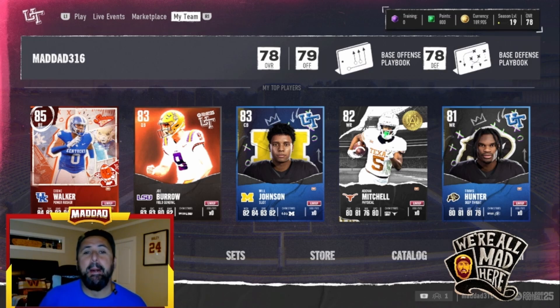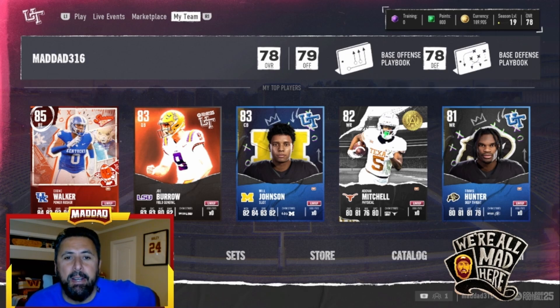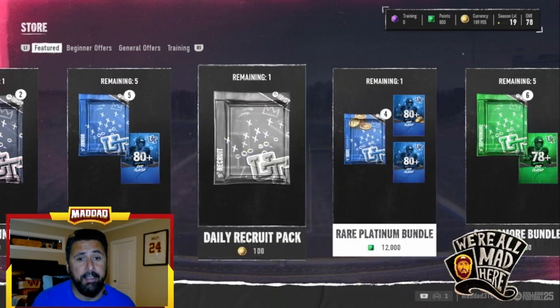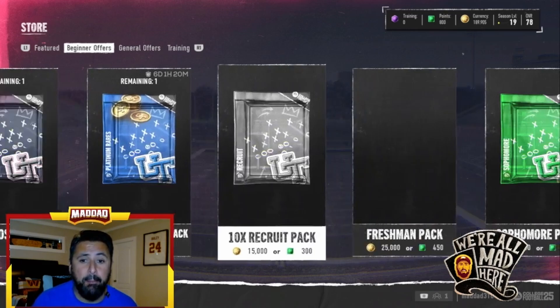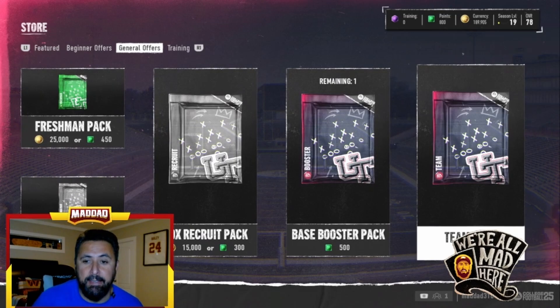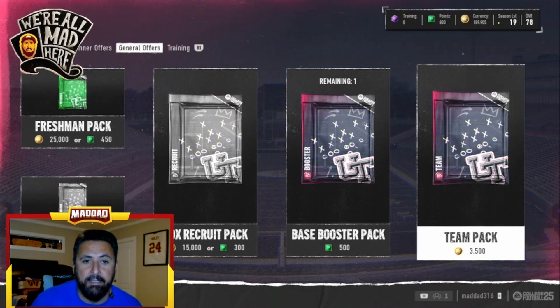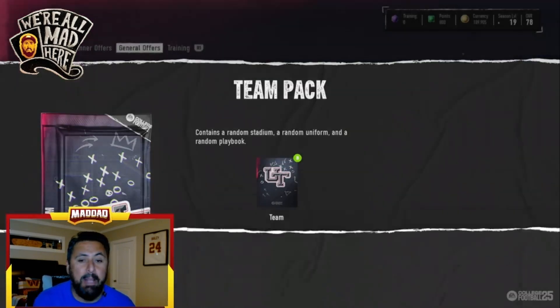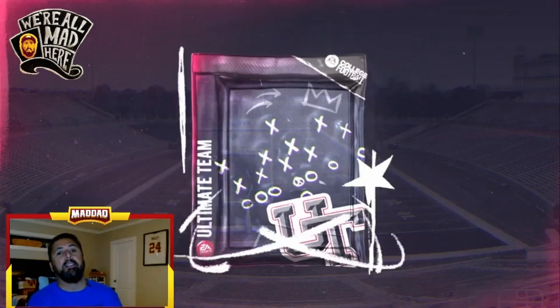I grinded yesterday for about five or six hours and it's a new experience — even though it's a reskin, it's different players, different playbooks, different schemes, and the gameplay feels really smooth. Another thing I've seen people do is buy these team packs. This team pack here — you buy it for 3,500 coins. Let's see what we can do.